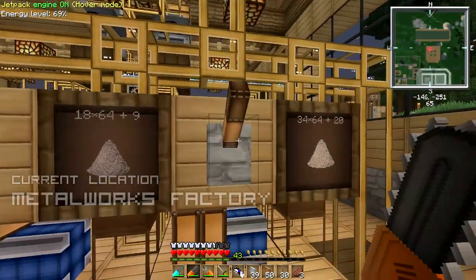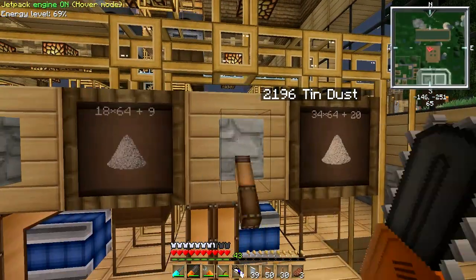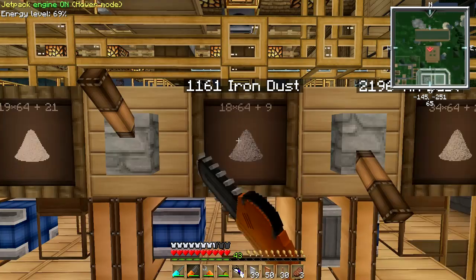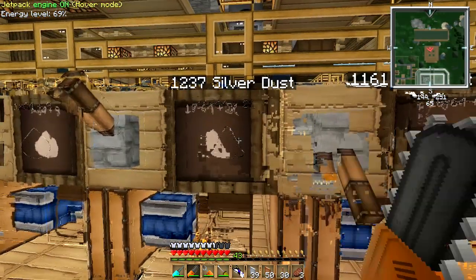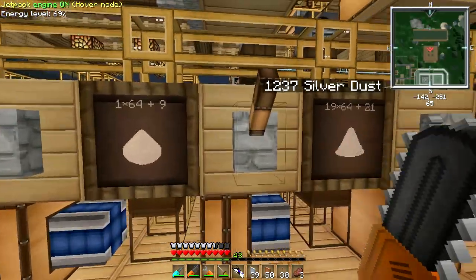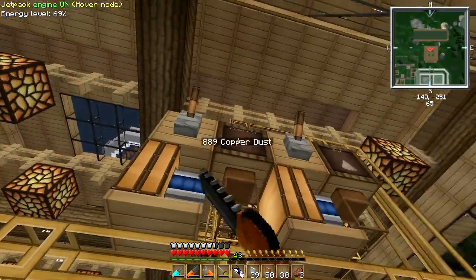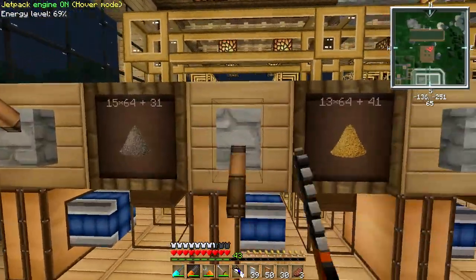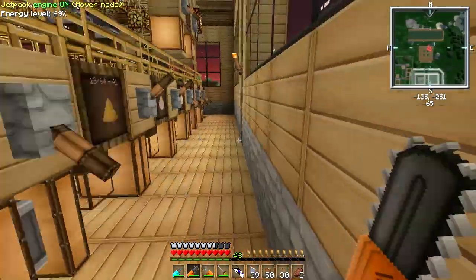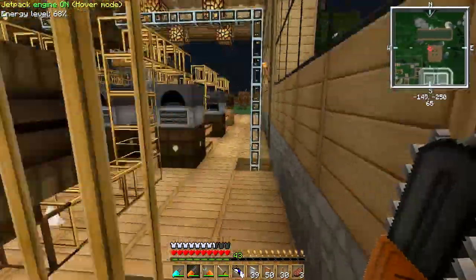I've come to the Metalworks factory because we have 34 tin dust from our new quarries, 18 stacks of iron dust that we need to smelt down, a good few stacks of silver dust, 13 stacks of copper, and 13 stacks of gold — we'll smelt that down. Also 15 stacks of aluminum to smelt down too.